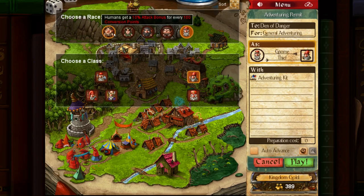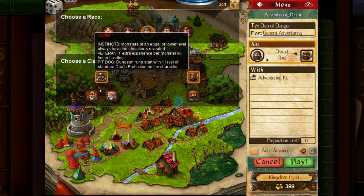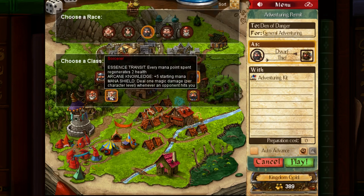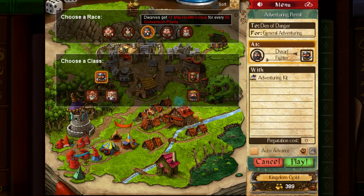Actually, let's choose our own — let's do a dwarf. I've only unlocked five classes so far, there are lots of them. You can do fighters, wizards, sorcerers, thieves, priests.